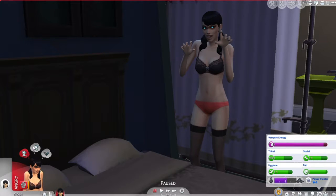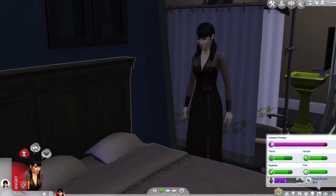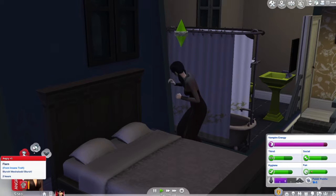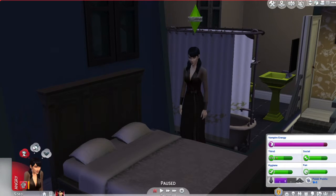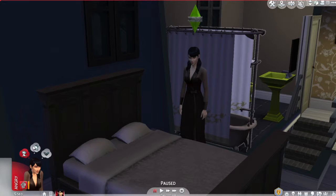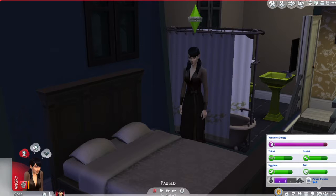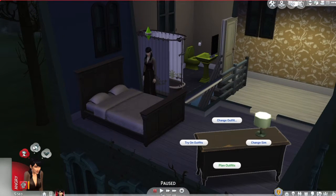I'll go into CAS and we'll do a little speed-through of her vampiric form. She's very angry — why? She's having a little psychotic episode, but she should be okay right now. I'm gonna go into CAS and do her vampire form.